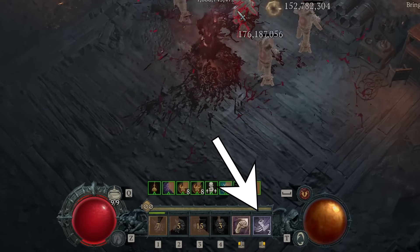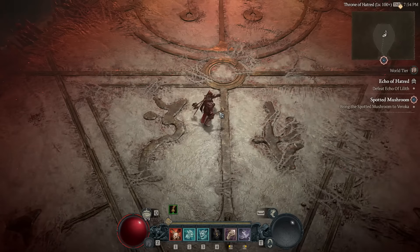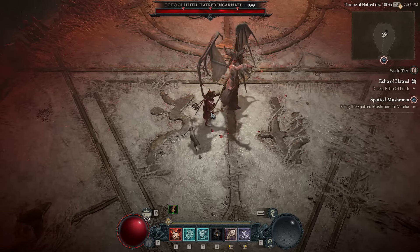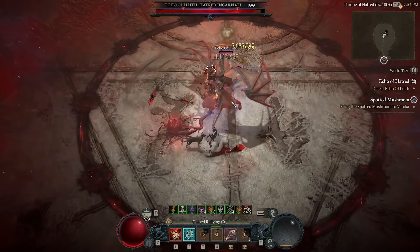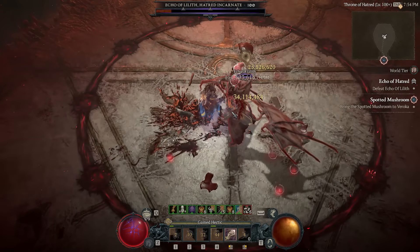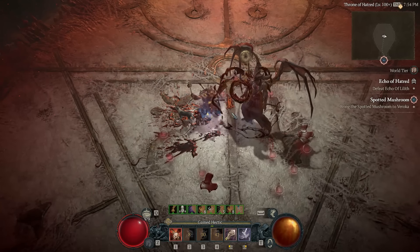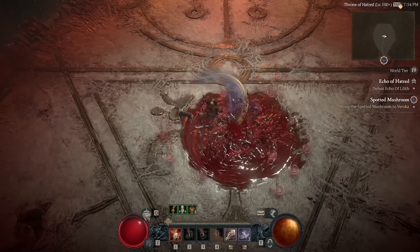To stack the damage bonus up we're utilizing Kick, which has three additional benefits: we gain both berserking and vulnerable from Kick, so we won't need to worry about dropping either of those. The third reason is it's just cool — drop kicking enemies is funny as hell. Our final skill is Evade.